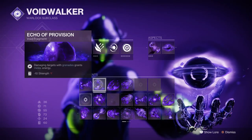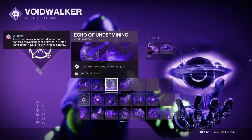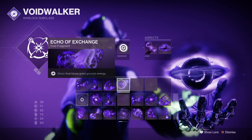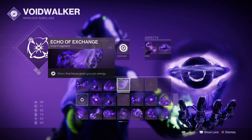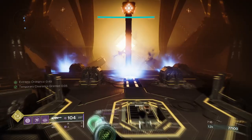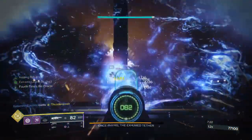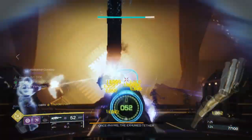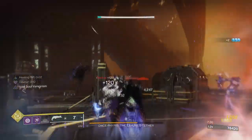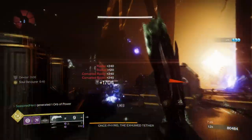For fragments, you're going to want Echo of Provision where damaging targets with grenades grants melee energy, Echo of Undermining for that 15% debuff for grenades, and Echo of Exchange where melee final blows grant grenade energy. This will leave you with one slot open so feel free to add whatever you like, such as Echo of Remnants. These three main fragments are going to be linked into your Discipline and Strength so you can rotate your abilities back and forth and keep things like Devour up for longer, which will also link back into your mods to elevate your abilities further and grant a further damage buff on top of Thorn's mark of the Devour effect.